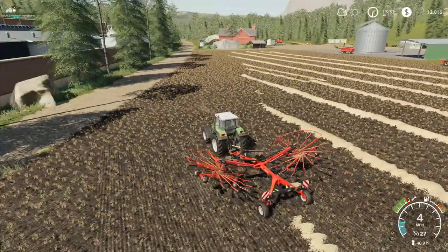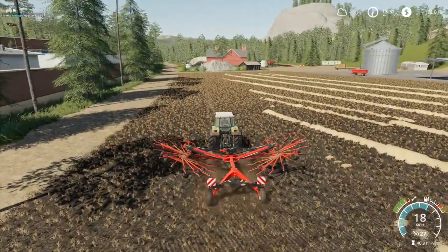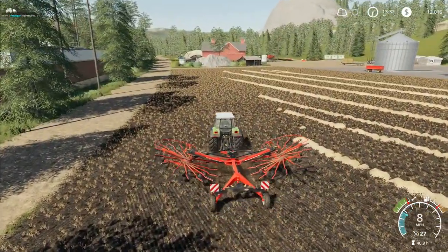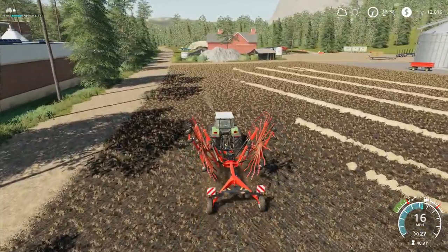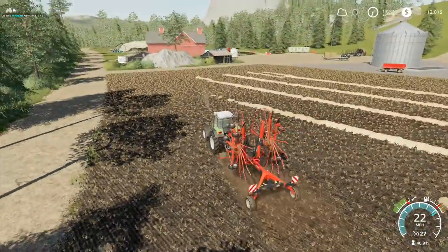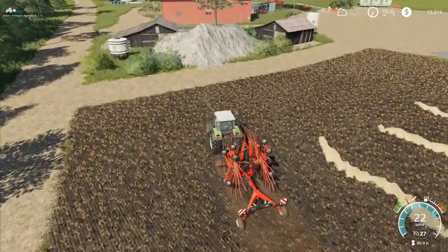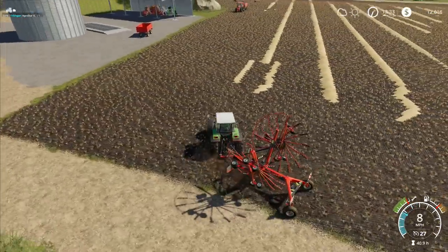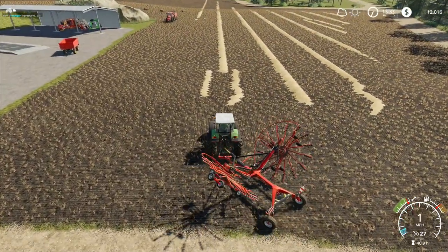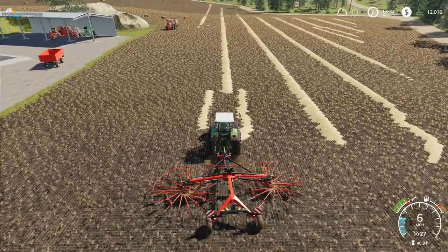Hey folks, it's Brittgar here. Welcome back to Farming Simulator here in Boulder Canyon. We are going to finish up our baling today, then we're going to gather up the bales and bring them all back down here. I'm going to unfold and do that little bit right there, because otherwise it's not going to be done.